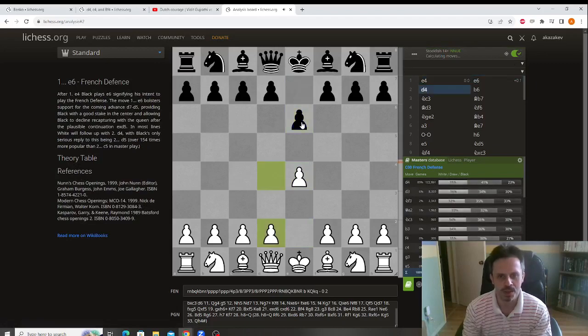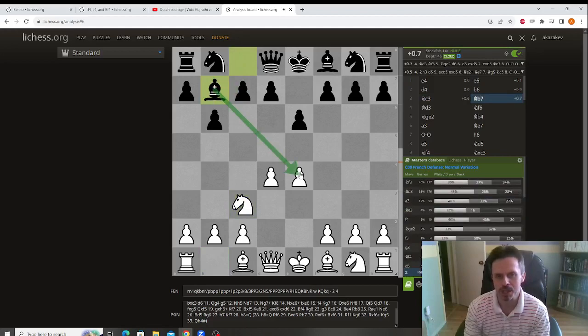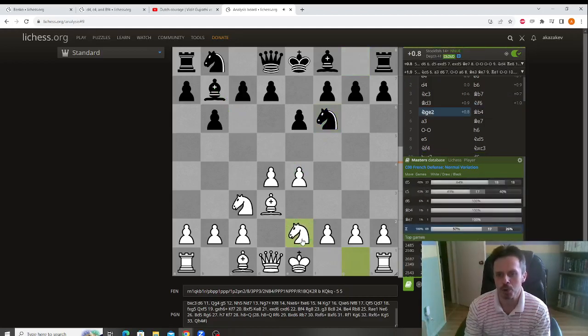We start with e4, e6, d4, and black plays what we would call the delayed Owens variation. One of black's points is he wants to put a lot of pressure on this pawn. If we ever play knight c3, black can play bishop b4 and pin the knight, and if you are not familiar with black's ideas you might get in trouble. We play knight c3, which is fine. Black continues his plan with bishop b7. We reinforce the pawn with the bishop — there is no point to play bishop c4 because we just point at nothing. Black played knight f6 putting more pressure on the pawn and we play knight e2. The point of knight e2 is to reinforce this knight so if black ever takes we will take back with the knight, and there are also other additional ideas which I will show later.